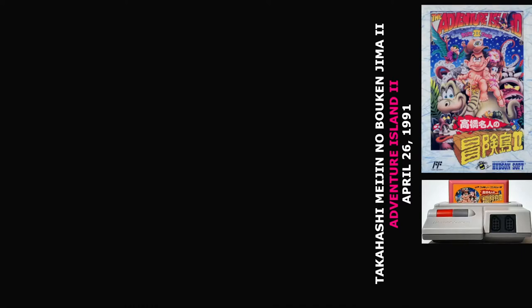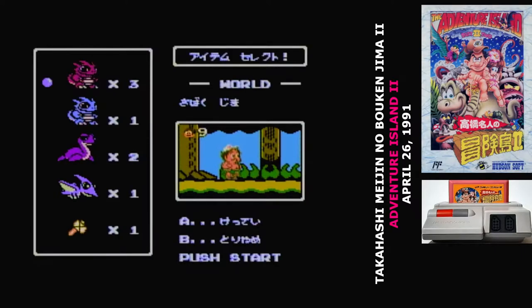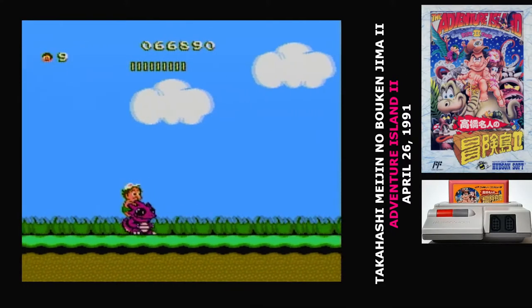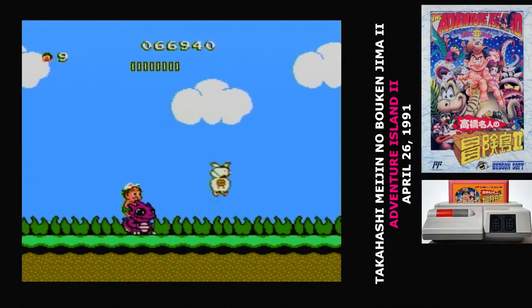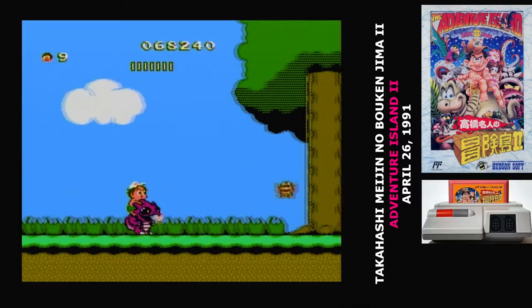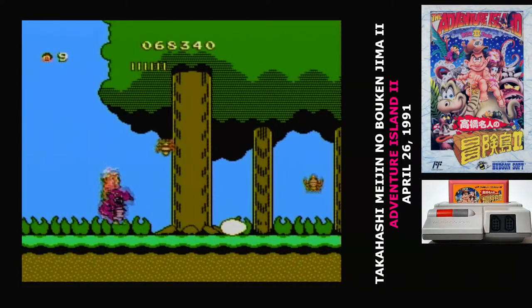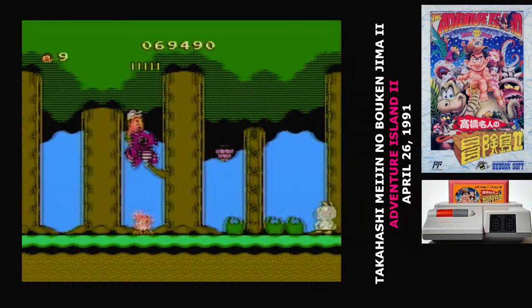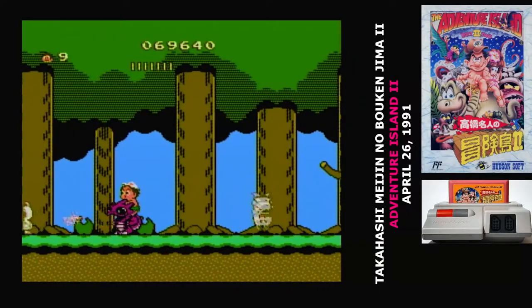In between stages you can see what you're currently equipped with and put things away. So if you're riding a dinosaur that isn't appropriate to the stage, hit B and it'll go back into your inventory. If you're in a stage and you switch dinosaurs or get another of the same card, those also go to your inventory.